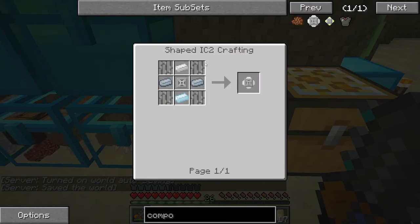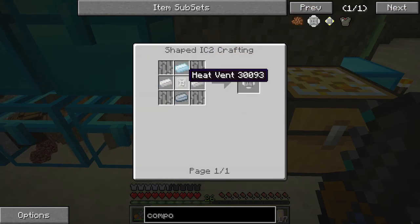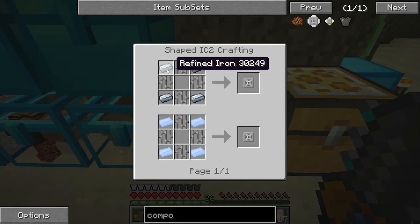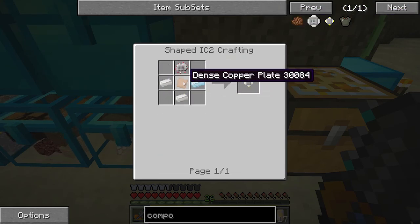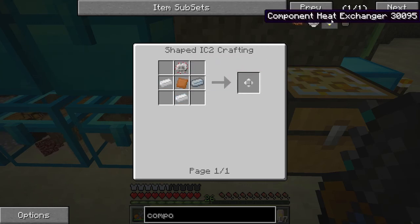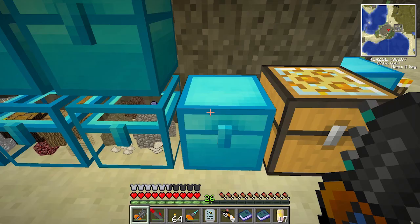Component heat vent — that thing there takes some tin, iron, and a heat vent, which is refined iron. Component heat exchanger — I think it's a heat exchanger — takes dense copper. I think there's only one of those.